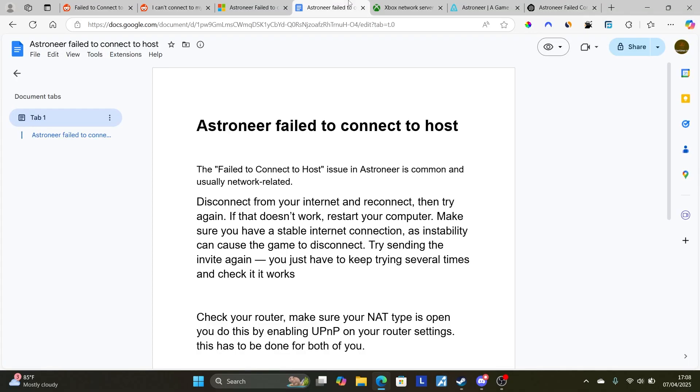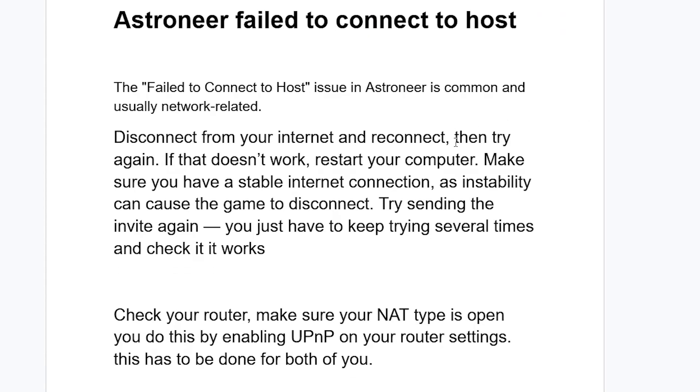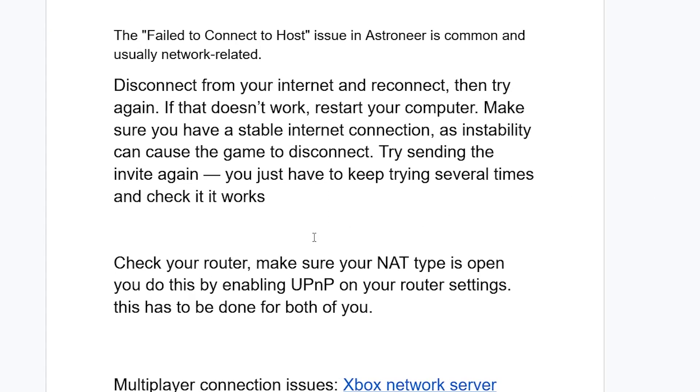The first thing you need to do is disconnect from your internet and reconnect, then try again. If that doesn't work, restart your computer. Make sure you have a stable internet connection, as instability can cause the game to disconnect. Try sending the invite again — you just have to keep trying several times and check if it works.